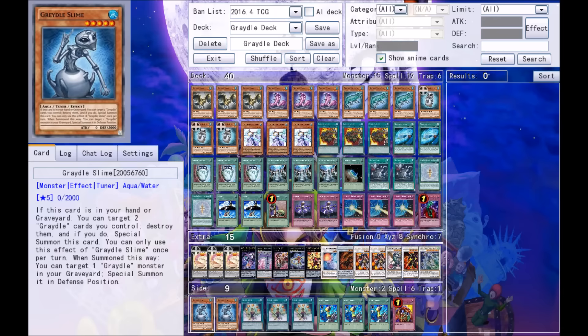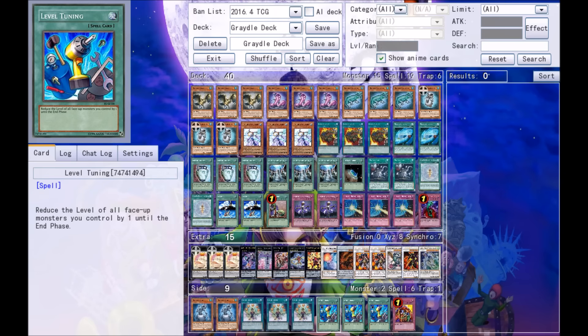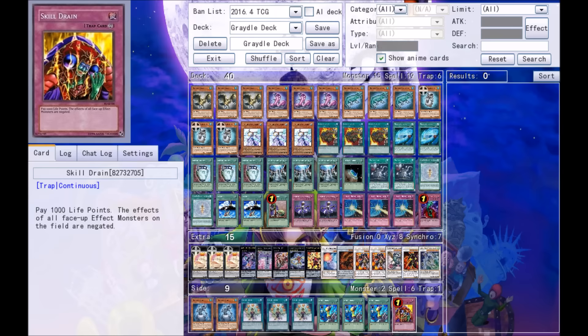For the side deck: two Gradle Slime — it's a tuner and allows you to go for higher Synchro plays, all the way up to level 11. We're playing three Level Lifter, three Level Tuning, and one Skill Drain. I didn't really test Skill Drain before the video — it negates all effects of face-up monsters on the field, but Gradles activate their effects in the graveyard, so I'm hoping it still lets you steal your opponent's stuff. If you want to try it, take out a Mirror Force and slide it in.